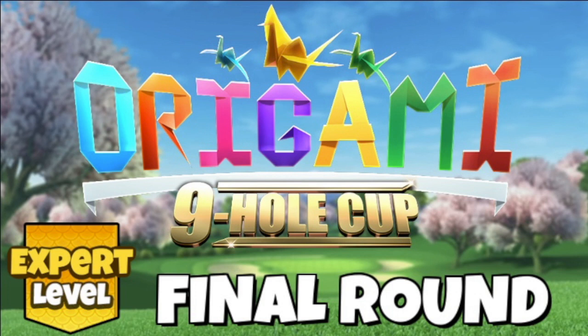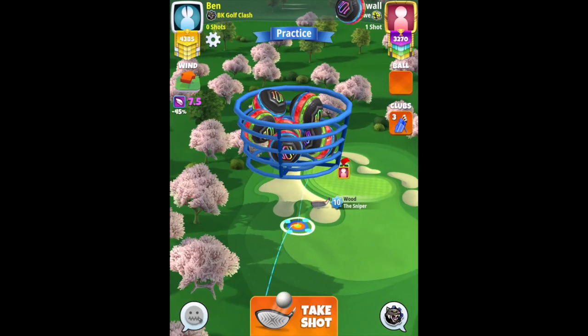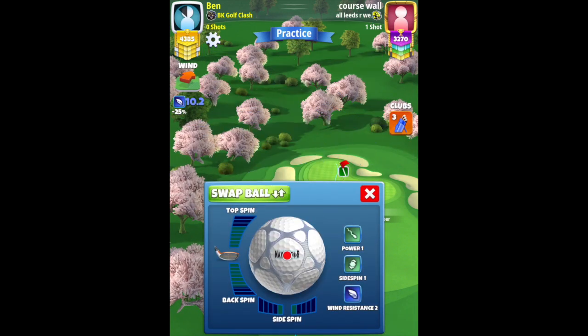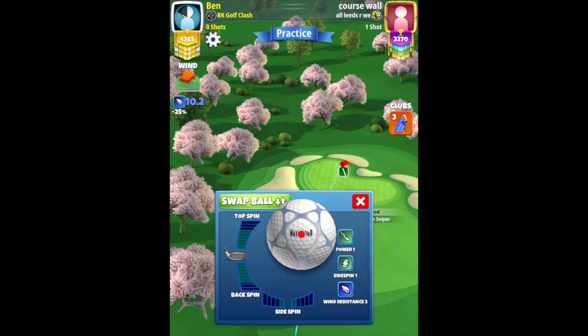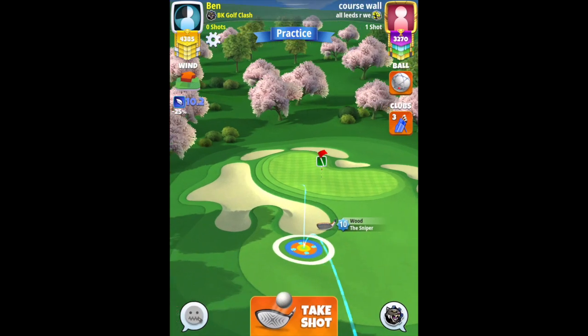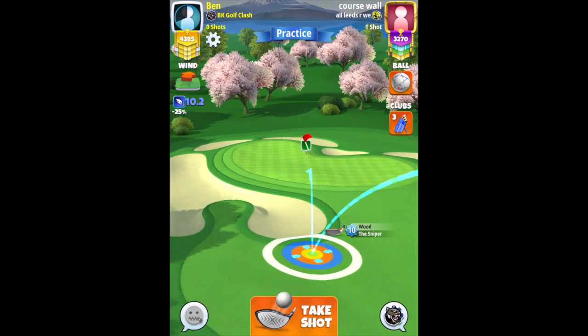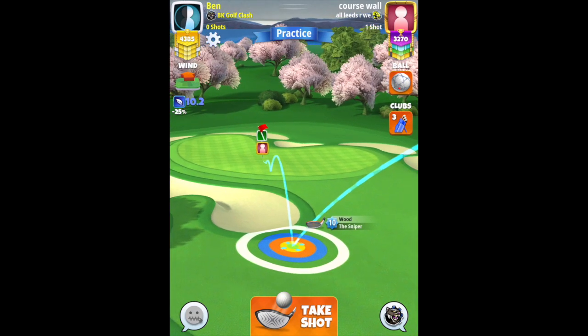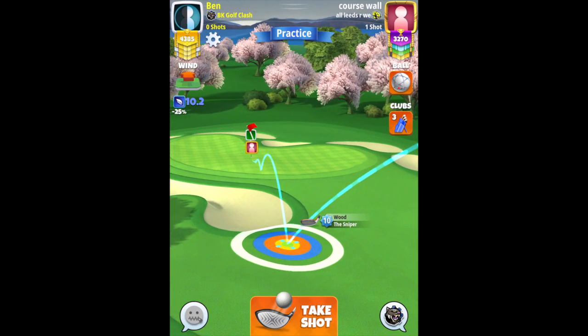Good luck everyone, and here we go. Hole in one with a Navigator here. You can play this shot with a Kingmaker, but you need wind lower than 8 miles an hour to have room to adjust. So here's the Navigator one: 5.5 backspin, 1 bar sidespin to the left. Red ring touching the rough with the sniper, and then ball guide pointing towards the hole — aim at the pin. Ball guide will stop slightly short due to the tailwind push that we'll get.